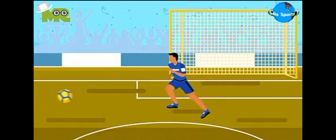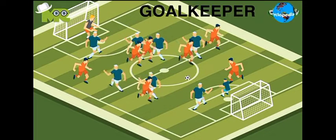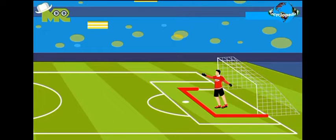In football, players are allowed to use kicking, heading, or any other part of their body except their arms and hands. Both teams have a goalkeeper, who is the only player allowed to touch the ball with their arms or hands. The goalkeeper stands in the defined area of the rectangular field to defend the ball from getting into the goal.